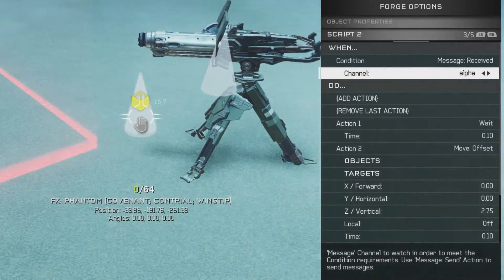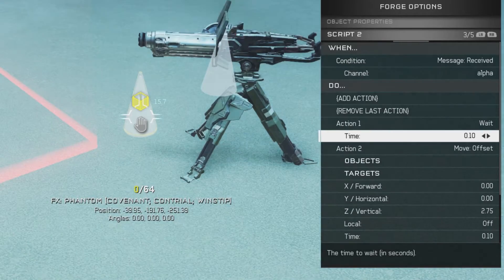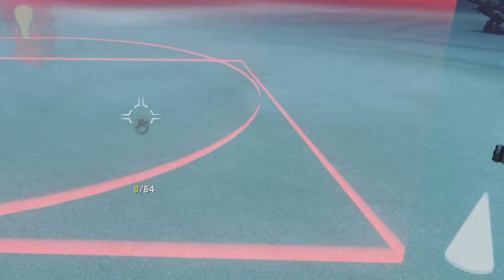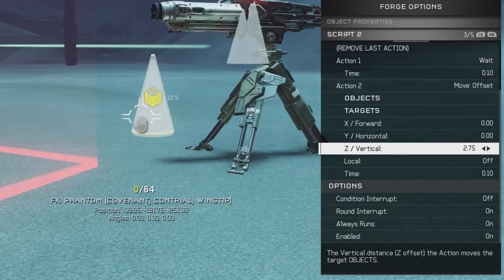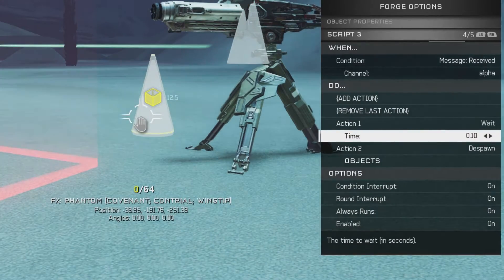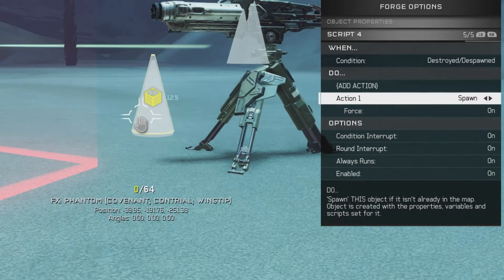They're going to be almost identical in scripts, just a little bit different on the timing. For the first projectile: on message received alpha, wait one tenth of a second before moving this object to target the player in the activator boundary. So it will only target players in either of these two boundaries, and it's going to take a tenth of a second to get there — aiming at around stomach level. The second script: on message received alpha, wait a tenth of a second and despawn — so that the projectile will despawn either when it hits the target or if it misses. On destroyed: despawn, then spawn. This is like what we had before but without a wait timer, because we want it to respawn as soon as possible so it can go out immediately again.